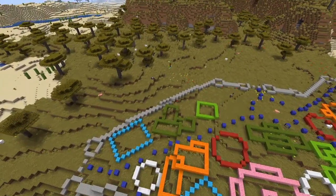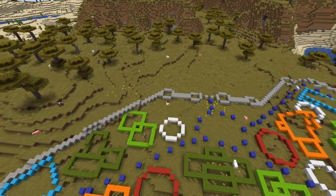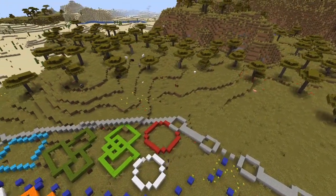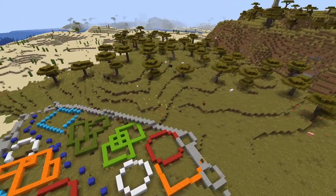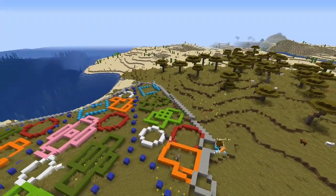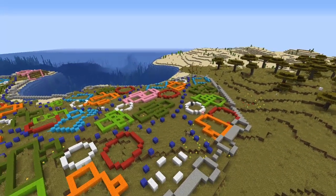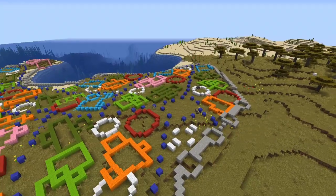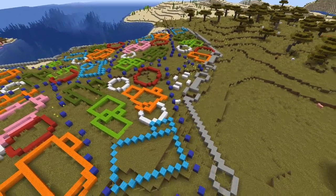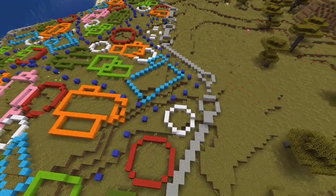Now we're just putting in some more buildings in the space between the walls. They're all just the same thing, just trying to avoid having too many right next to each other. Some of them are connected. These ones are quite large and have quite a lot of space in them. Those white bits in that small area were supposed to be a marketplace, but there'll probably be a lot of markets just on the actual build itself.